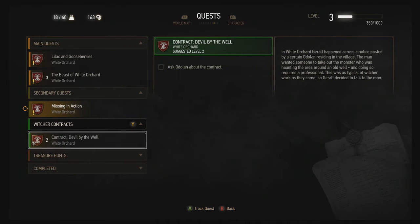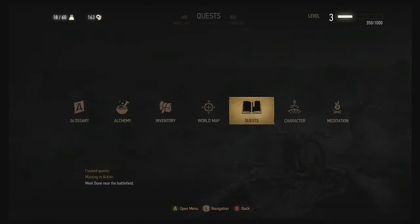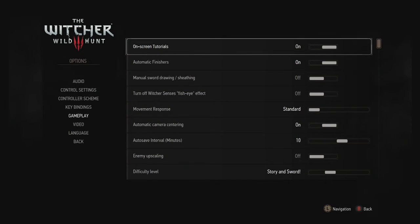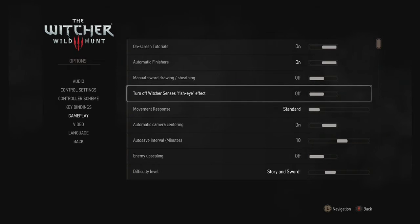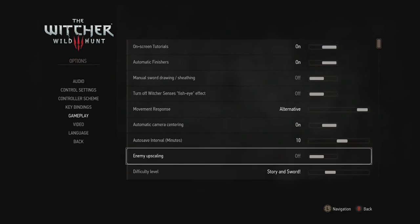The new update actually added a setting you can toggle. I need to check the alternate movement setting — maybe the update fixed the weirdness. Manual sword drawing and sheathing is off. Fish-eye effect — let's try the alternate movement response. Enemy upscaling is new: if you've done a lot of side questing and you're over-leveled, you can turn this on to make enemies scale to your level. That's cool.